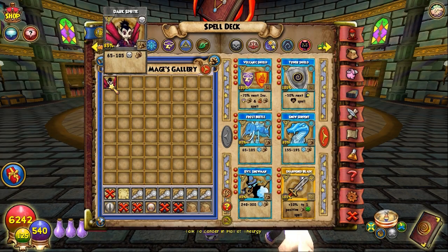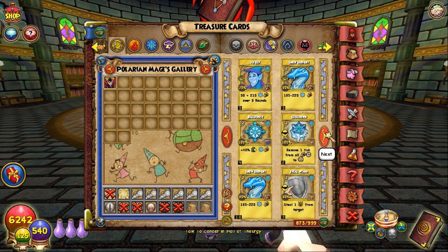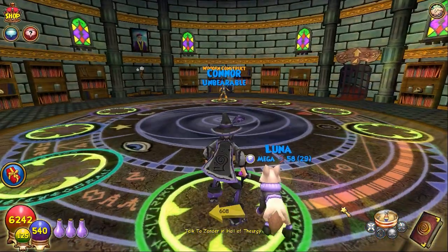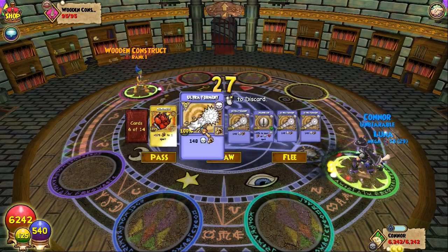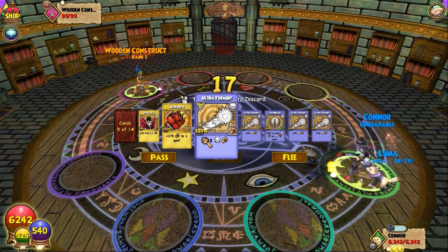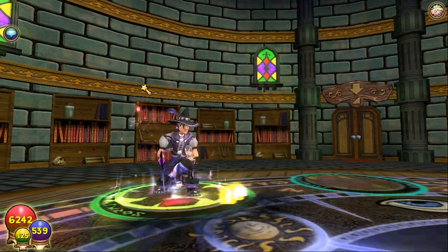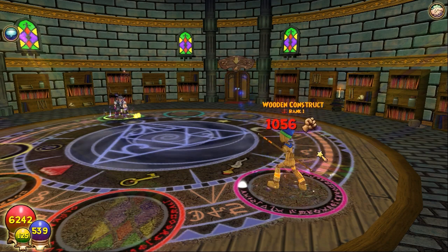For example, let's go into Golem Court real quick. Say you're a death wizard and dark sprite does absolutely nothing. If you have a monstrous treasure card — a regular dark sprite does 65 to 105 damage, but if you put that monstrous card on it, it does 240 to 280 damage. That's absolutely insane if you're like level 5 or 10, and even a banshee is going to do at least 400 damage.